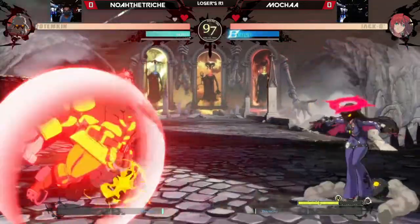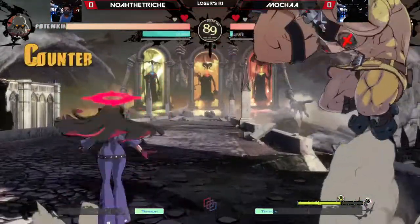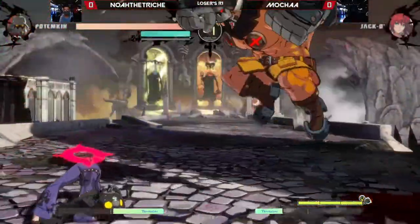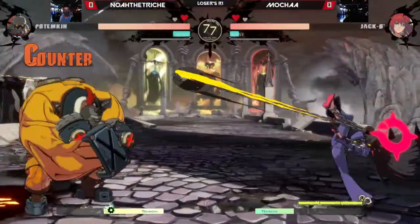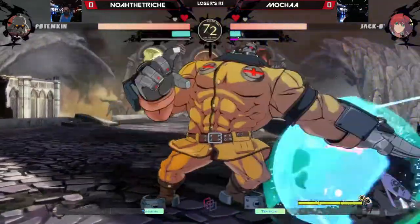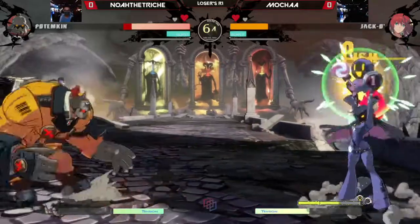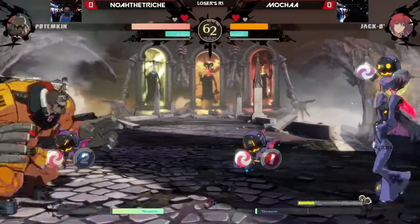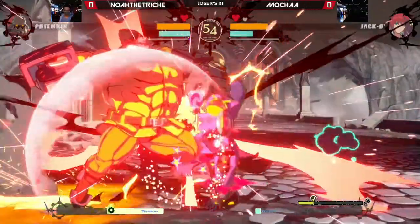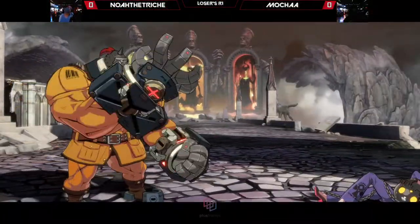Mocha ties it up 1-1 in rounds. Off the knockdown, Mocha already feeling the pressure first thing, but turning the tides off the throw, trying to get some minions set up. That Hammerfall — again, just nowhere near Jacko. It's literally a vacuum, just being sucked into the command throw. Noah with the lockdown here, Mocha locked in the corner but not deterred from pressing buttons, fights her way out with a far slash. Trying the armored minions yet again — Noah just forced them back, completely deterring that oppressive approach.